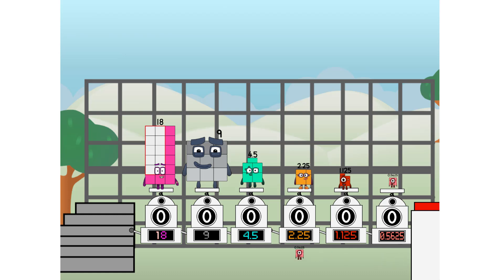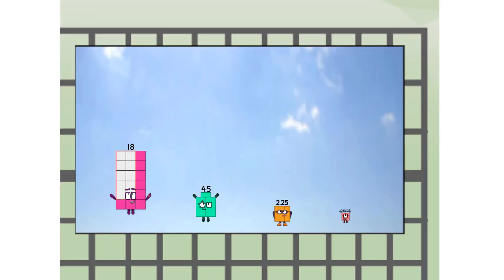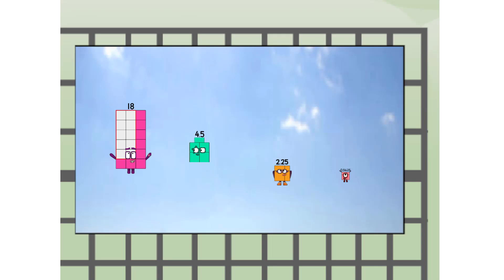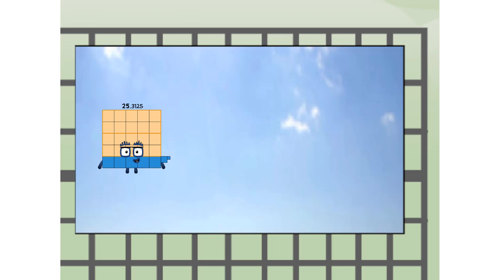Zero point five six two five more to press the big red button. Then you choose who's going up: one of me, and none of me, and one of me, and one of me, and one of me, and none of me, and one of me. And fire! Twenty-five point three one two five way up high. Amazing — but not a step squad yet.